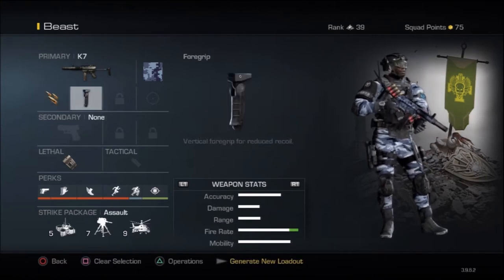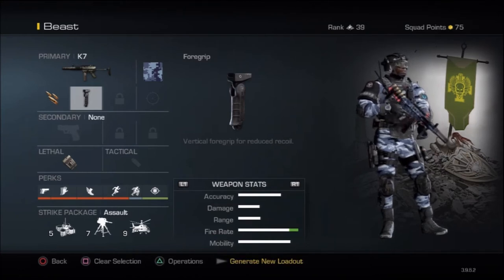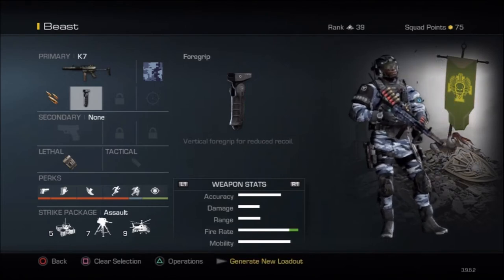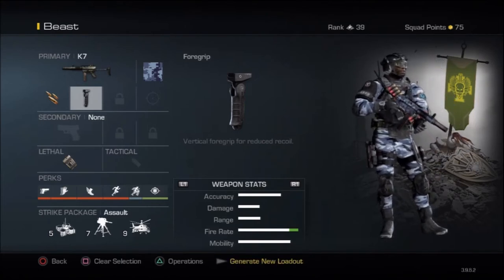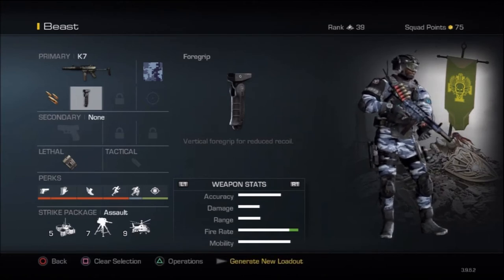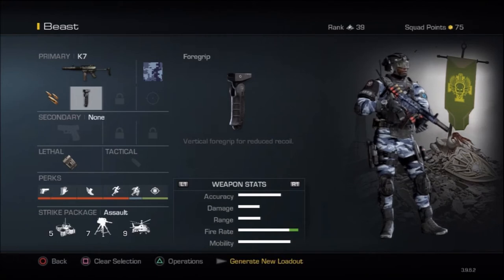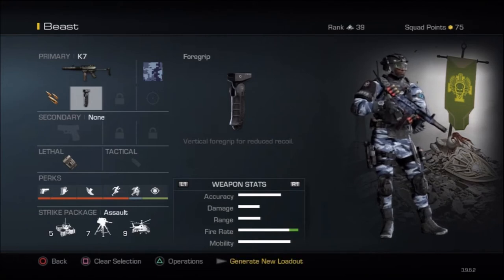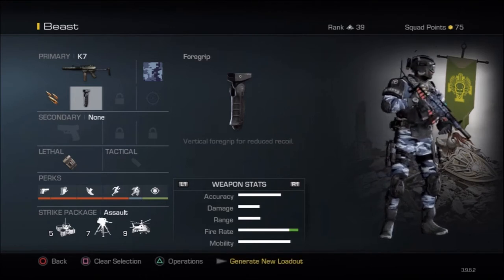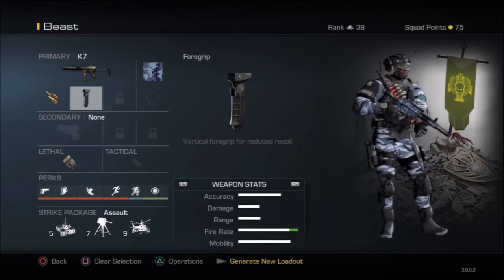The next attachment is the Foregrip. It is very important to have because it increases your range — even though it doesn't say that in the weapon stat, it actually increases your range. It increases your stability and accuracy. The Foregrip is going to keep your weapon more stable, and you'll be able to shoot from short range to medium range. It makes that little transition.